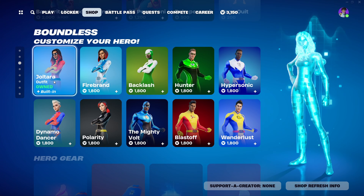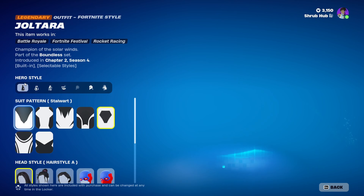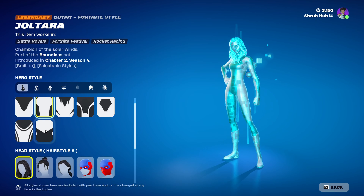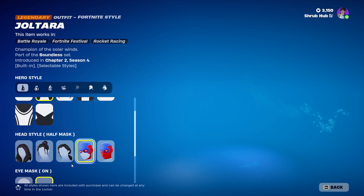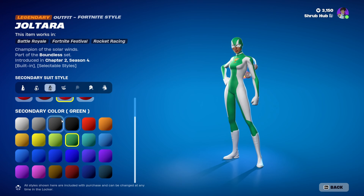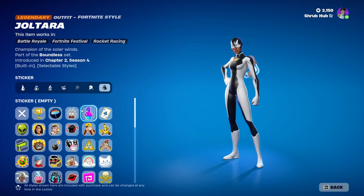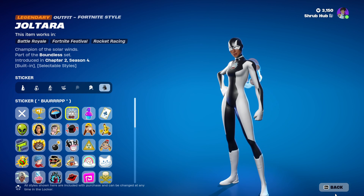We have the superhero students here back with Dogterion. Basically how these students work is you can customise their suit, how their head looks — you can do a hair or just a mask and put like eyes, the belt and everything. You also customise the material of each part of the suit and the colour of each part, and you can put a little emoticon on the chest.